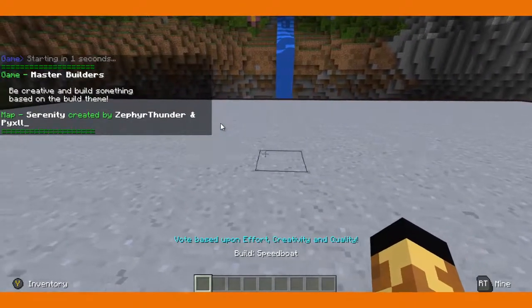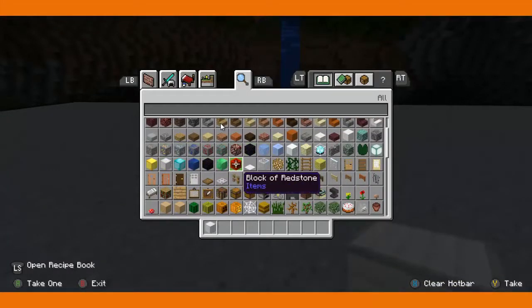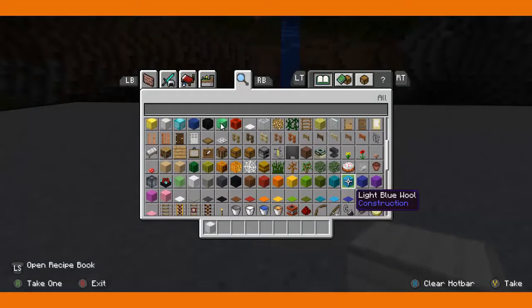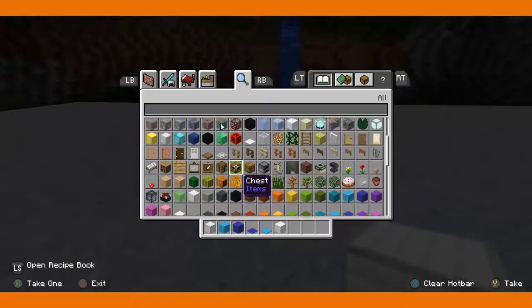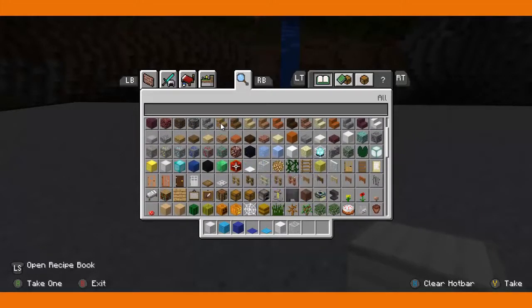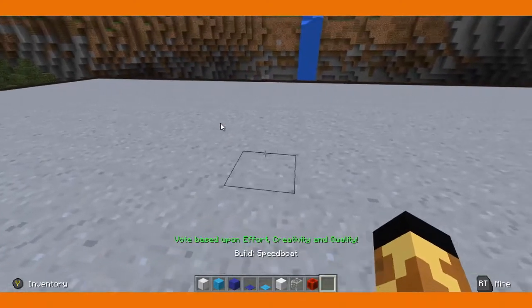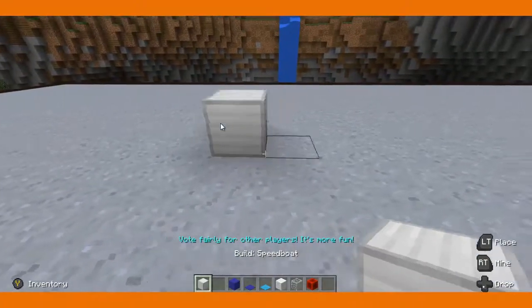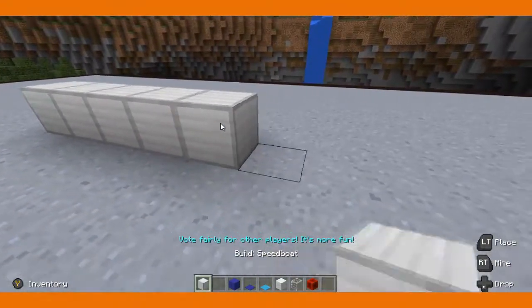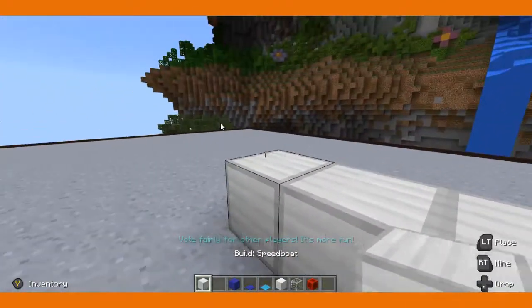Speedboat! Well, I've never done speedboat before, so this is completely new to me. Let's give this a go. We want some white, we're going to want some sea around it — should I just do classic water or should I build up some waves? We're going to want some glass for the front. Do we want a red racing stripe? And maybe at a slight angle, like it's roaring through the waves?